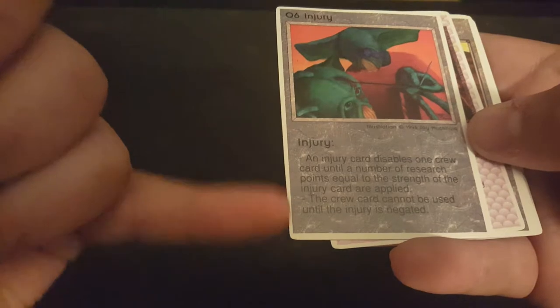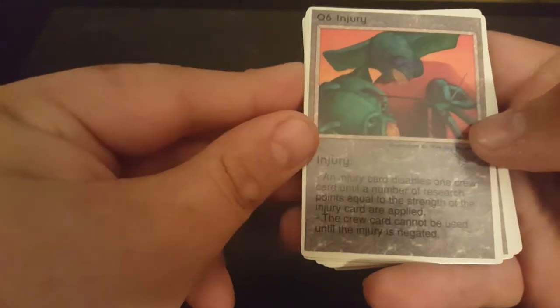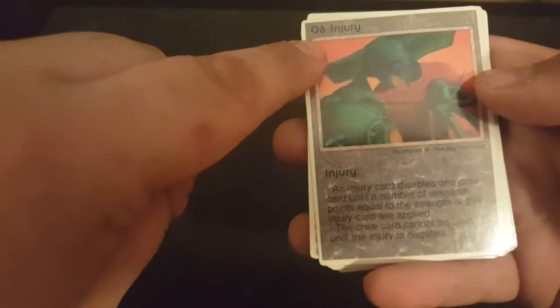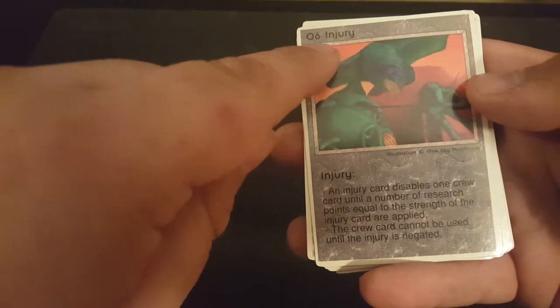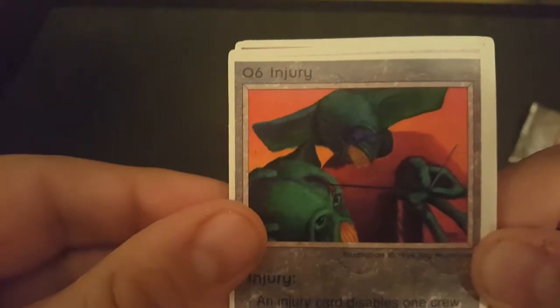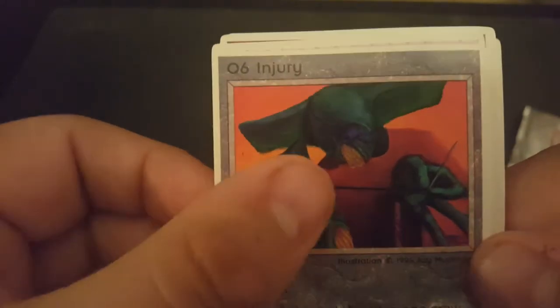This one is an Injury. One rule I do know about the game — there are different types of card that you can build your deck with, and they have different strength costs. This one's a six. To have a six cost in your deck, you have to have a five, four, three, two, and one as well. You don't have to play them in order I don't think, but you do have to have them in the deck to even include it.